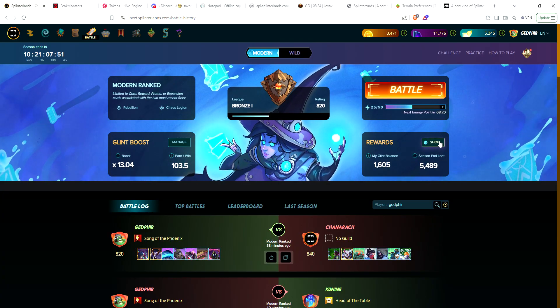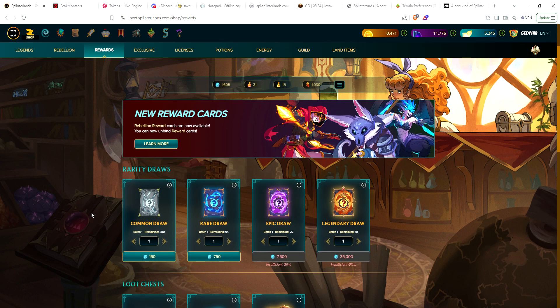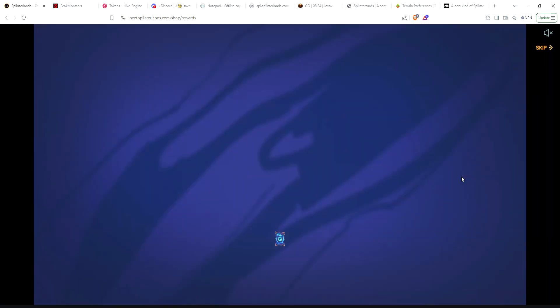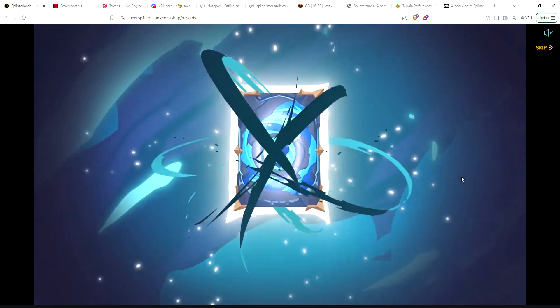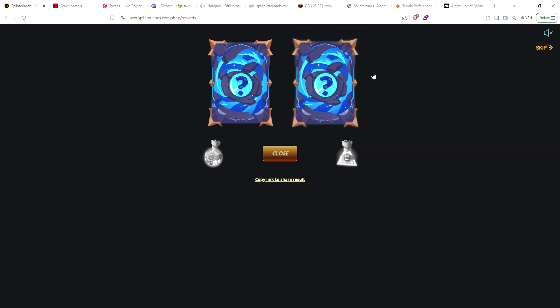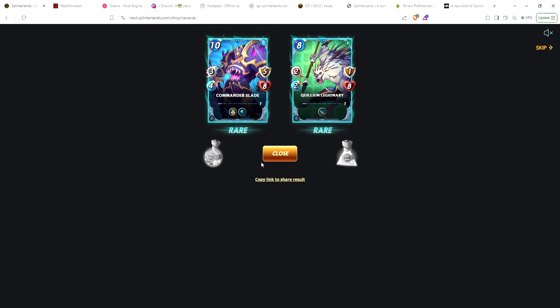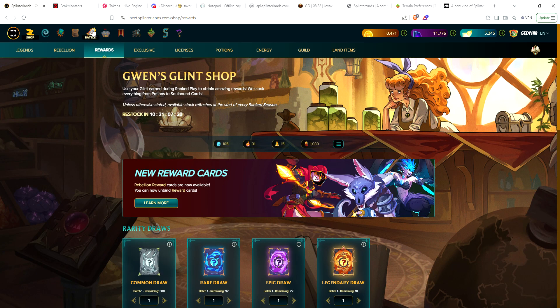I haven't had as much time to play so I didn't really get any glint for my third account. This is my ten dollar account and I'm going to get two rares and then move on to the main account. I did actually unbind a couple of cards on this account and sold them. Oh awesome, Commander Slade - that might be the one I need to level to two.